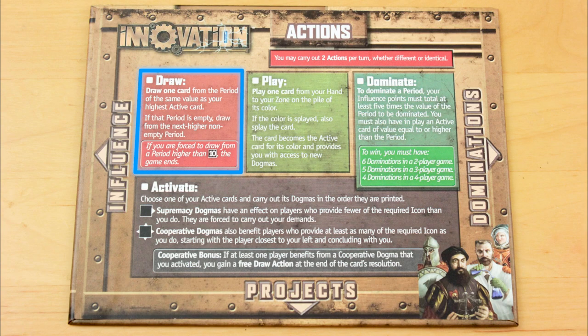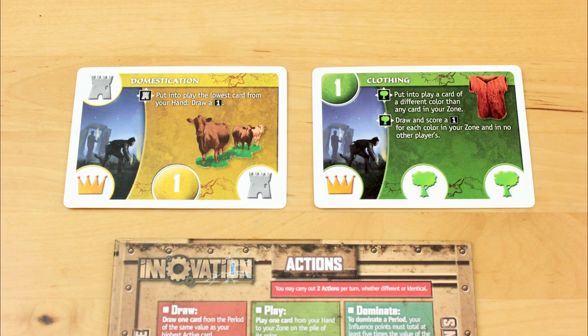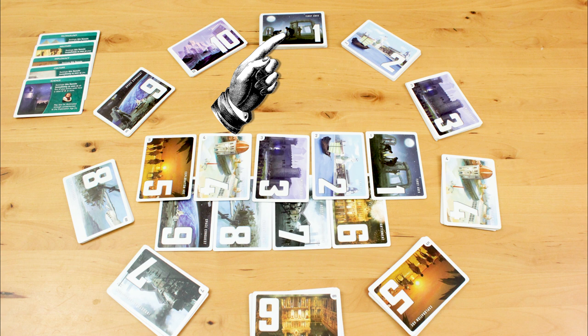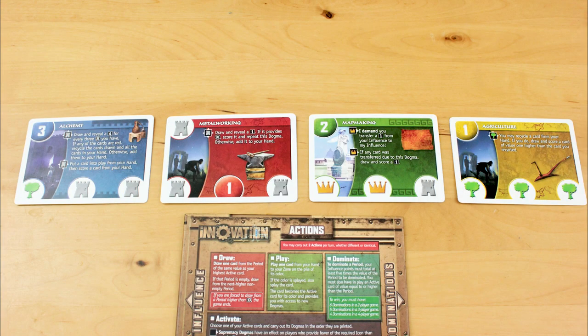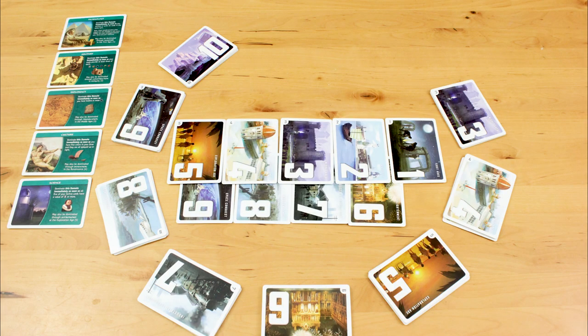When you take the draw action, you pull a card from one of the epoch piles into your hand. You get to draw from the pile that matches the highest-numbered active card in your zone. So if that's a 1, you draw from epoch 1; if one of your active cards was a 3, you draw from epoch 3. If you have an empty zone, you draw from epoch 1. If you need to draw a card from a pile and that pile is empty, you draw from the next available pile — so if your highest active card is 1, but epoch 1 and epoch 2 are both empty, you draw your card from epoch 3.